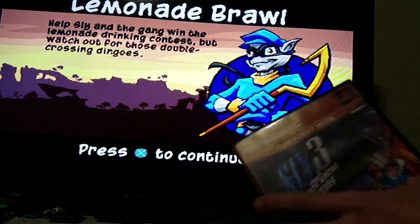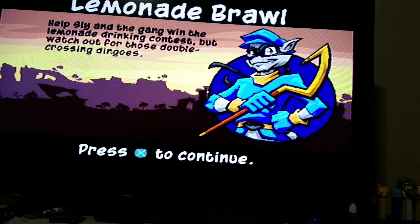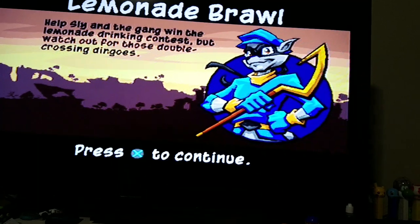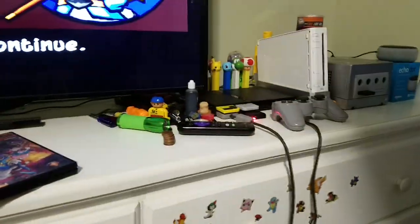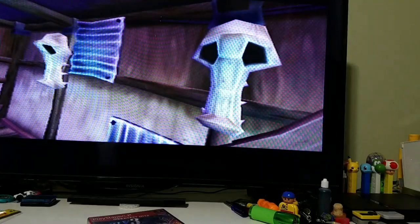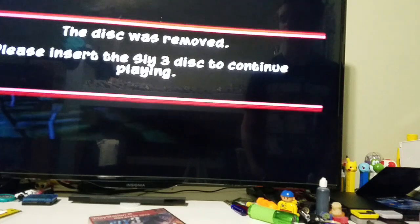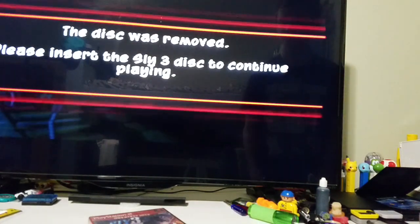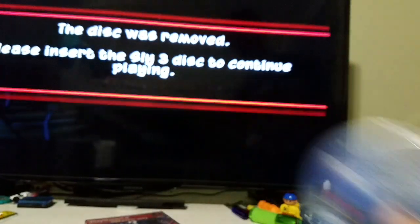I'm going to take the actual disc for Sly 3. Sadly, I don't have the manual, but I'll remove the demo disc and see what happens — whether it'll play the actual game or continue playing the demo. I'll press X instead of the circle button and remove the disc. As you can see, it says the disc was removed. Please insert the Sly 3 disc to continue playing, even though it's a demo game.